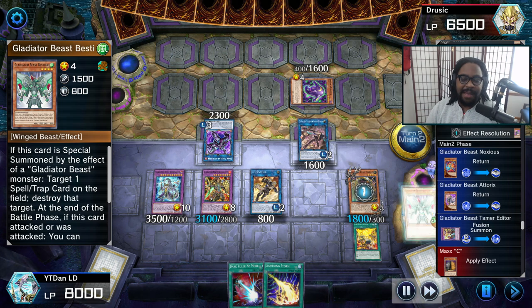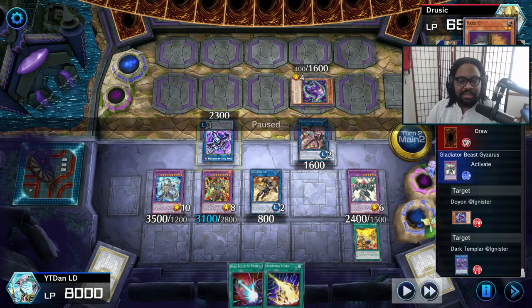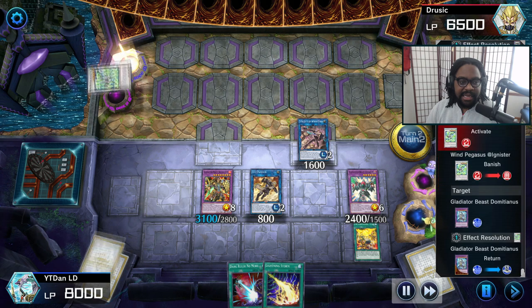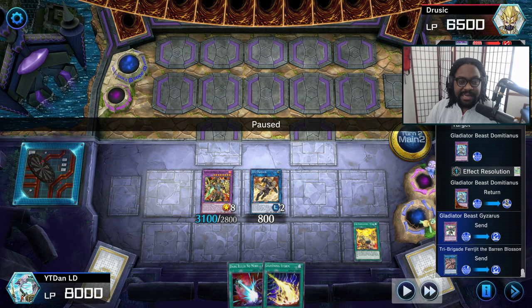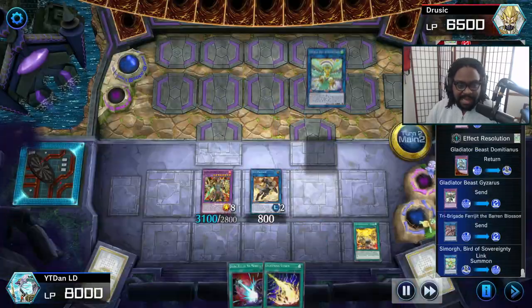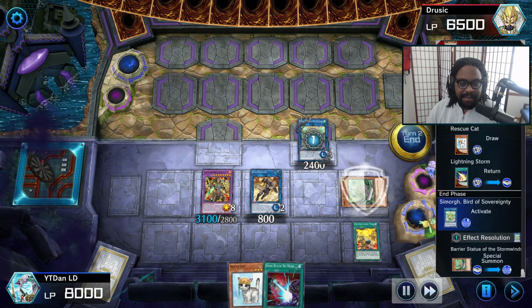Now Darius is going to bring back Bestiary so we can blow up these monsters. We're going to clear these monsters off the board. With a Winged Beast and two Link 2 monsters on the field, it doesn't matter what he does here. He's going to add Ignister and basically remove Domitianus. So now Domitianus is gone — I cannot negate any more effects. Now I'm just going to go into my Link 3, and it's just some more Sovereignty Bird with Blossom's effect, and we're going to go ahead and add the statue.